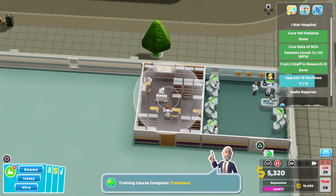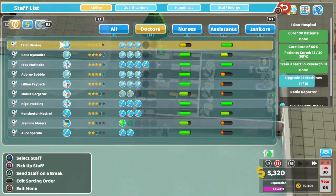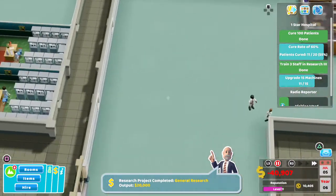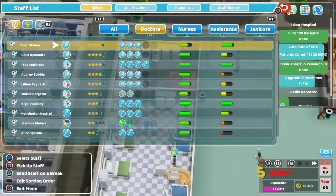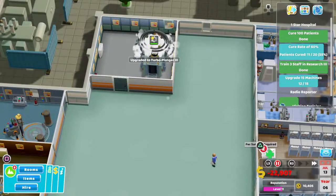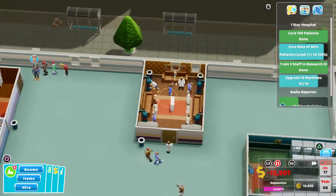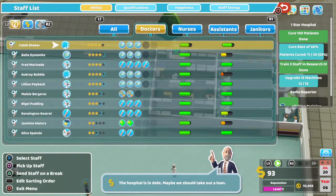So we've got another treatment training — got the treatment level 2. Let's get this nurse to do it, it'll be quicker. Research done. Why is there no doctor in the psychiatry? Get in there — and in the ward. Sending those patients home really hits our cure rate. That's why it cancels as a no-cure — it's why our cure rate hasn't been great, because we've not had all the rooms and we've been sending quite a lot of patients home, which in turn affects our cure rate.